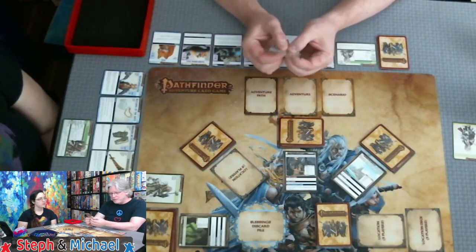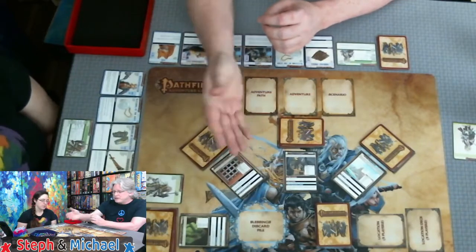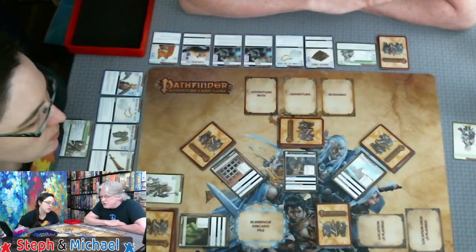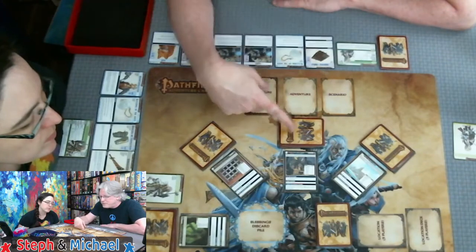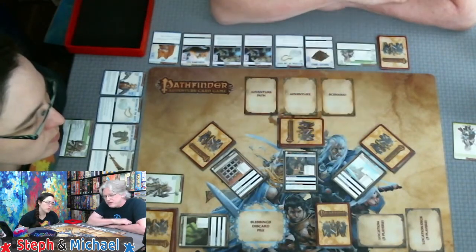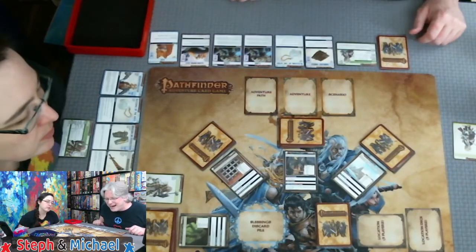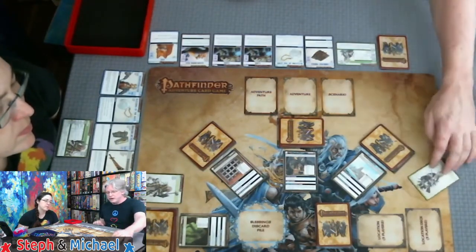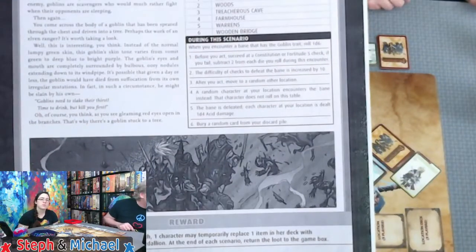Location rundown: at the City Gate, if you fail a combat check, shuffle a random monster from the box into that location deck. To close it, summon and defeat a Bandit henchman. Goblin Fortress: the difficulty to defeat monsters with a Goblin trait is increased by 2, and to close it you summon and defeat a Goblin Raider henchman — on closing, add 1d4 random weapons. The Old Light: add 1d6 to checks using the Fire trait. To close, succeed at an Intelligence or Knowledge check.